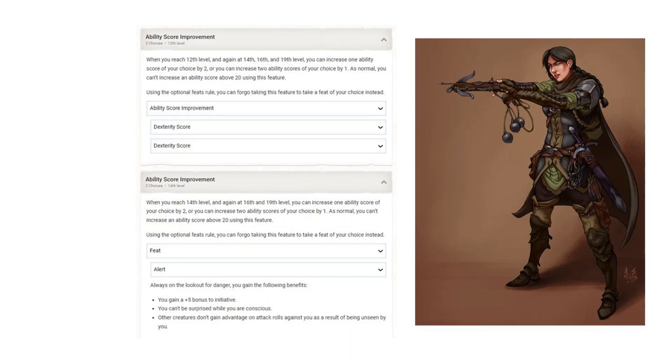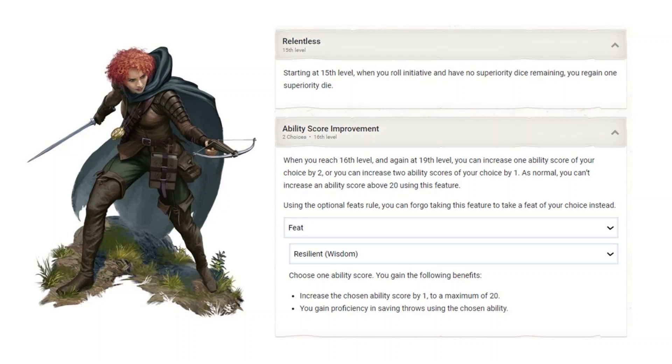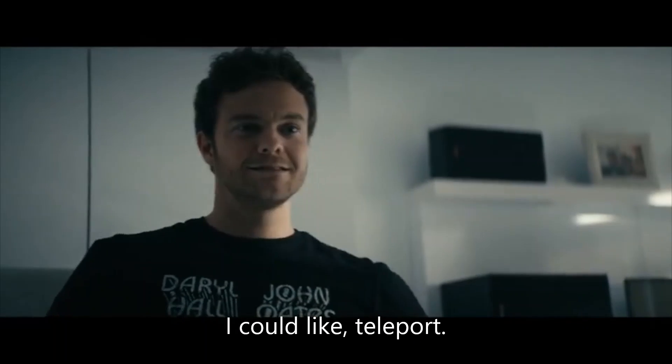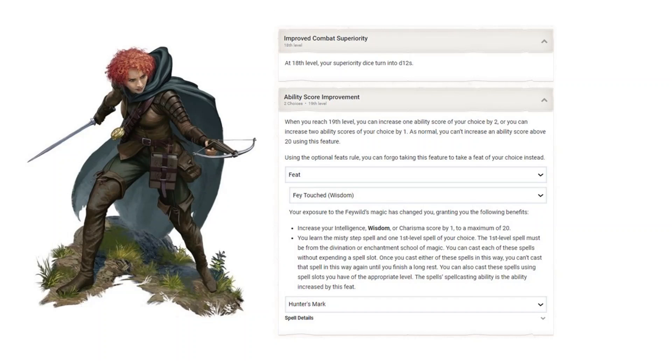At 14, take Alert to win Initiative — you know what's good: winning initiative and not being surprised. 15 gives Relentless, the 'you gain a Superiority die when you start combat without one' feature. It was very good on the Samurai, and not very good here — one Superiority die just doesn't do much for us, but it's better than nothing. And the final Superiority die brings the total to 6 every short rest. At 16, Resilient Wisdom to further fortify those Wisdom saves — the odd score unfortunately doesn't bump the Wisdom modifier here. But at 18, Superiority dice bump to D12s. And at 19, take Fey Touched Wisdom to get that single teleport when you absolutely have to be where you are not. This rounds off Wisdom to a solid 16 and provides access to the Hunter's Mark spell for some added DPR. Hex is a bit stronger because of the second clause, but I think Hunter's Mark fits better with the Battlemaster flavor. Either works though.